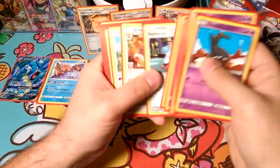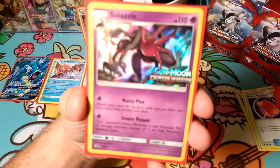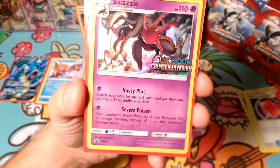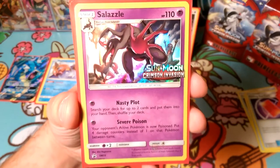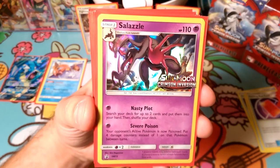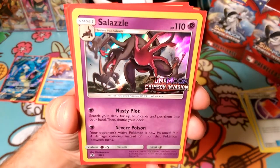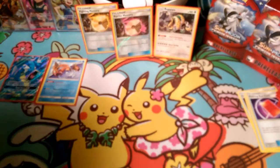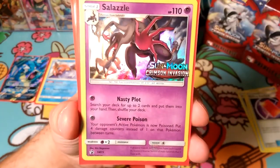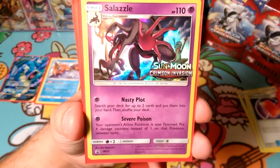We wanted to start with our pre-release promo because that was actually the one I wanted - I love that first attack, Nasty Plot: search your deck for two cards and put them into your hand, then shuffle your deck. I desperately wanted Salazzle for that one reason. Nasty Plot is one of my favorite attacks in the TCG. Searching two cards is similar to Arrowball, Talonflame, and similar to Vulpix's Beacon. But Nasty Plot - I love the name, I love the effect. It's a very good attack because you can search for any two cards. You can severely poison your opponent, have them take damage, while you search for two cards you can use next turn. That's what I really like about Salazzle.